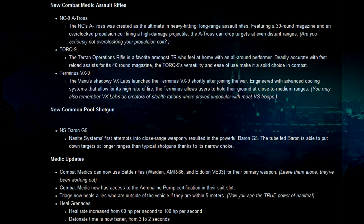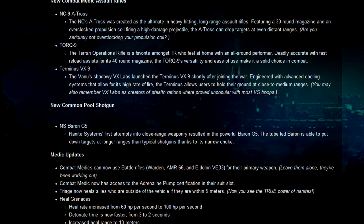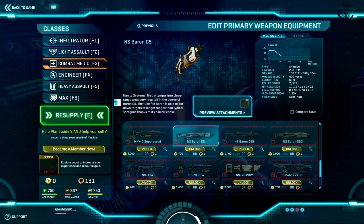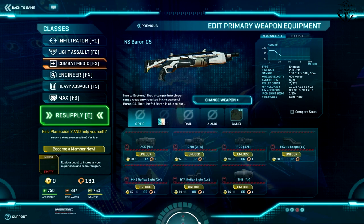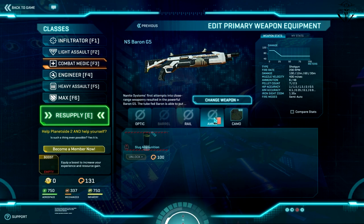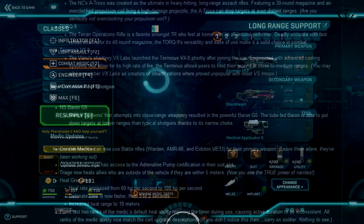Also, Nanite Systems have taken advice from NC yet again to make a shotgun — this time it's for infantry. The shotgun itself will have a fast fire rate, but the reload mechanism will be the same as pump-action ones. It's also supposed to be more effective than other shotguns at distance, so we'll see how that works out.